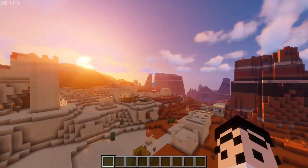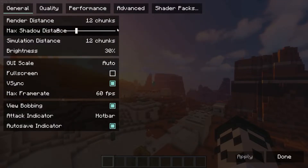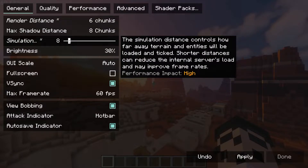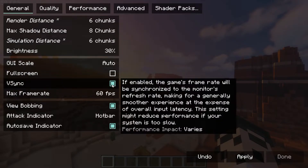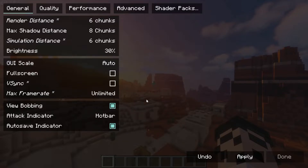All right, so let's start by going to Options, then Video Settings. Change the render distance to 6 and the simulation distance to 6. Then turn off V-Sync and keep the max frame rate to unlimited, then hit Apply.